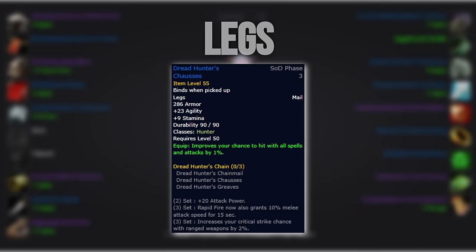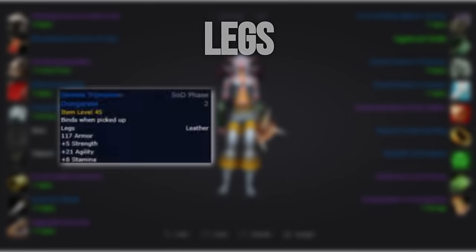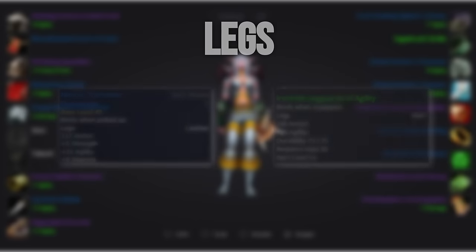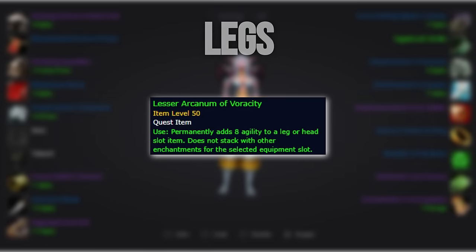For legs, we'll run with the tier option. Until then, you'll most realistically run Nimble Triprun Dungarees, but if you manage to snipe a plus 25 agility BOE for cheap, that will be your best in slot until you get your tier. As with the helmet, we slap on a plus 8 agility enchant once we get our base.